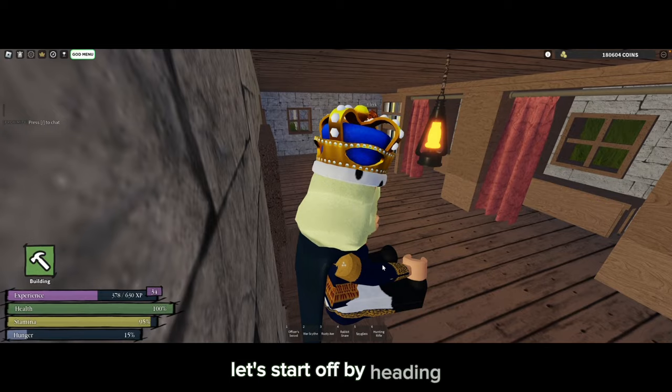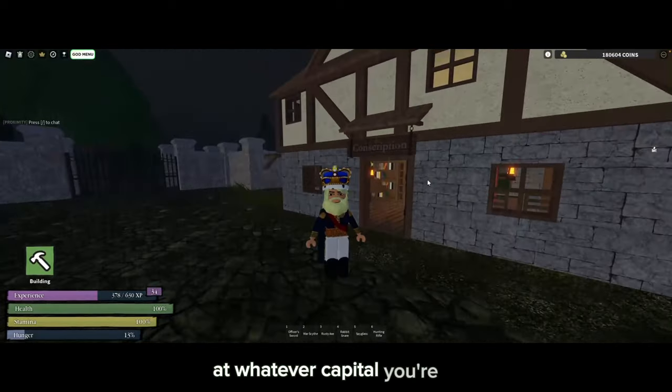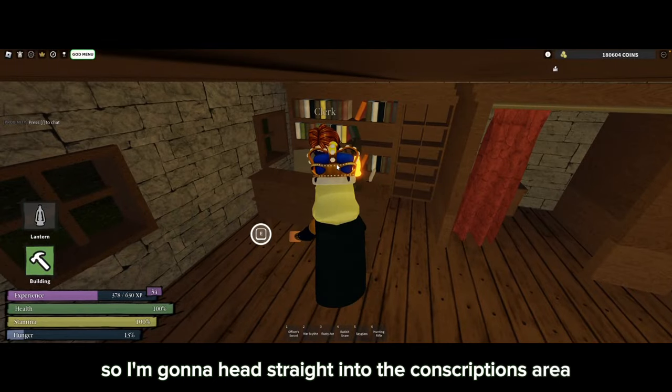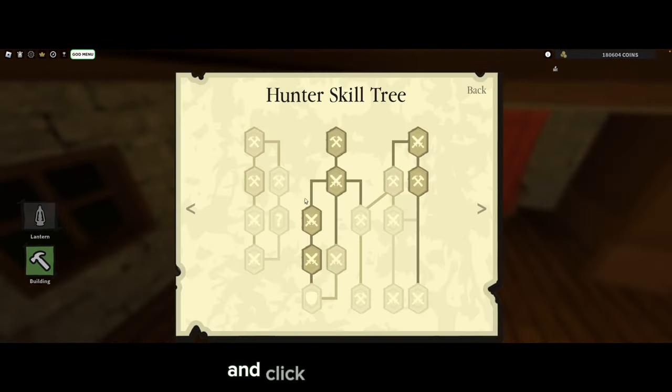Let's start off by heading straight into the conscription center at whatever capital you're in. I'm in the monastery, which is my personal favorite. I'm going to head straight into the conscription area and open it up.